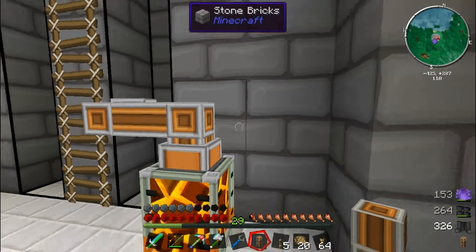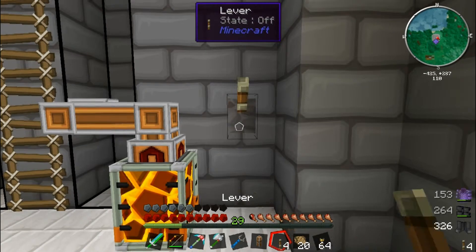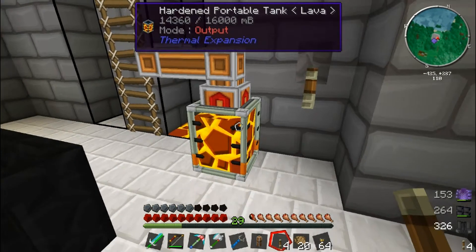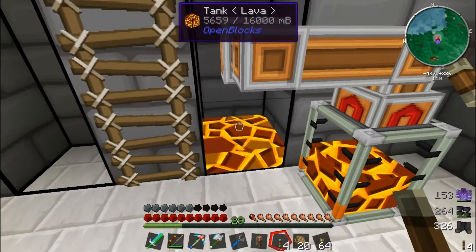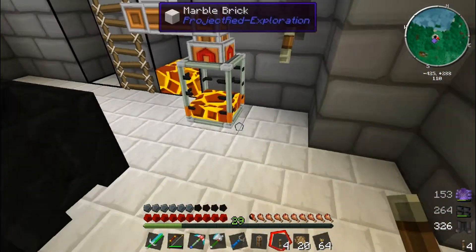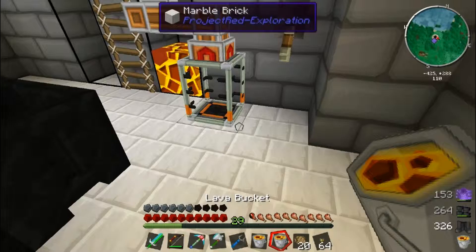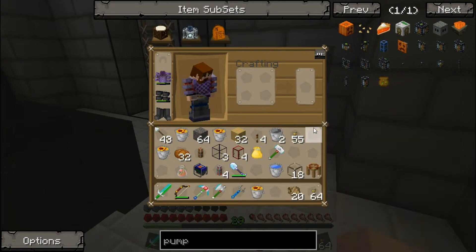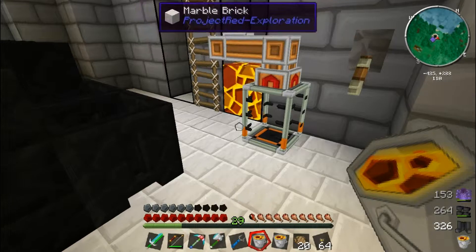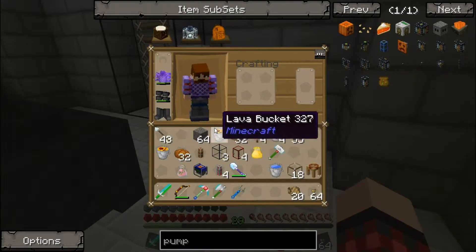Let's pop that there — that's the out — and then we put that there, and that will drain out into this tank which will fill. I've got a few more buckets of lava here so we can pop those in the tank and into the system, into the main tank.